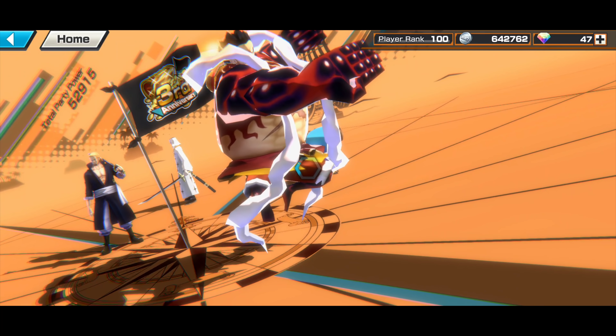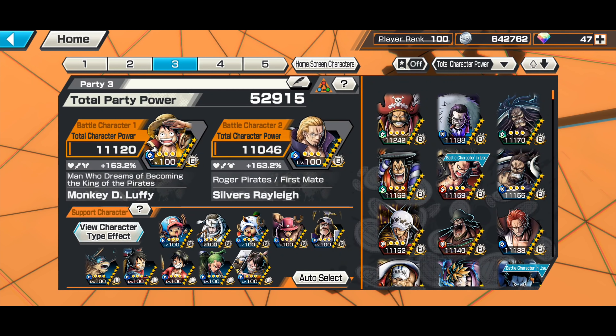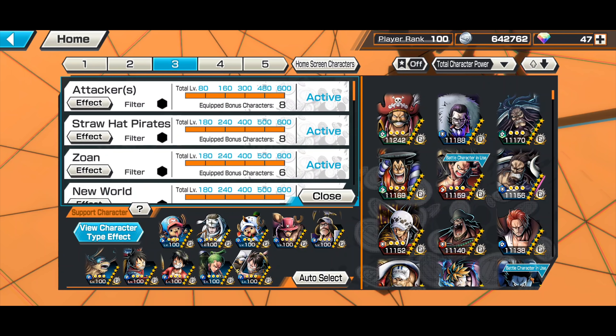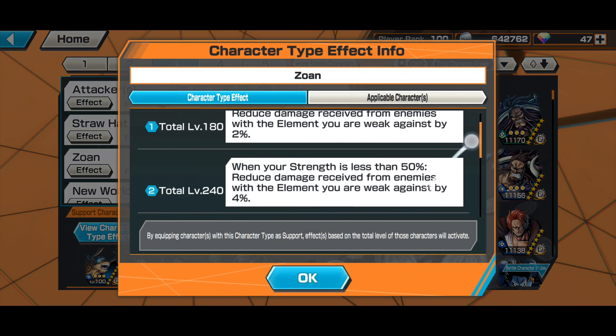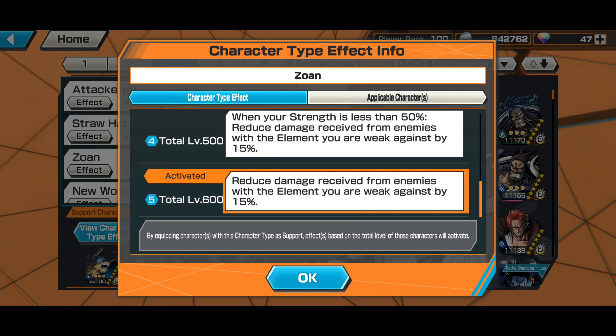The support I'm using is Attacker, Straw Hat Pirates, Zoan, and New World. Attacker gives more attack; Straw Hat Pirates reduces critical damage received by 30 percent; and Zoan gives an extra 15 percent damage reduction when fighting against Roger and other green elements. So in total, going against Roger alone — 50 percent from traits, plus 10 percent if you're alone from the medal set, plus another 15 percent from the Zoan trait — that's 75 percent damage reduction when all conditions are satisfied.